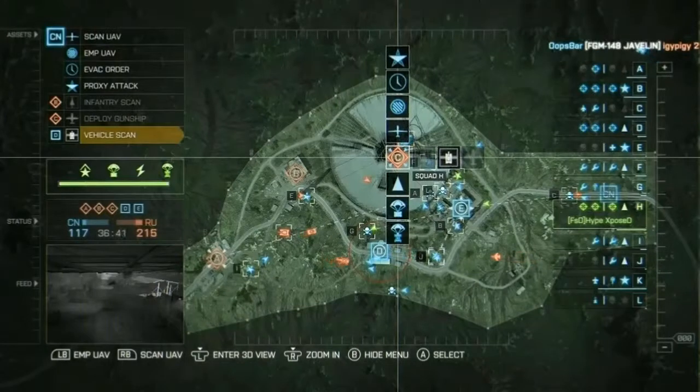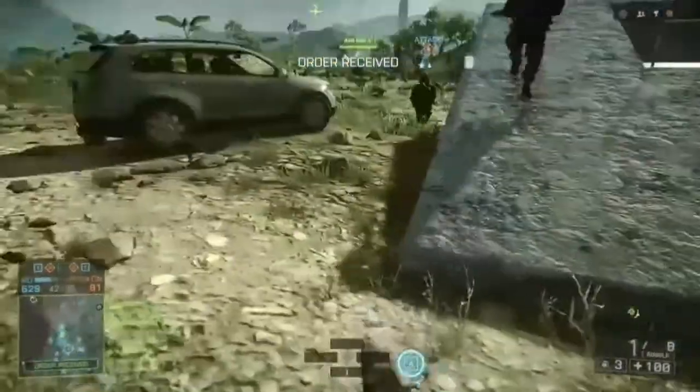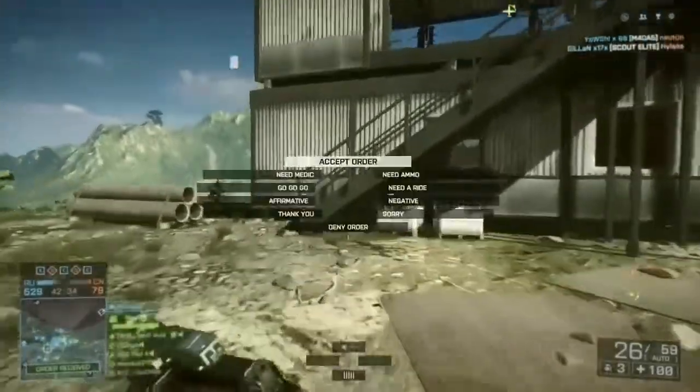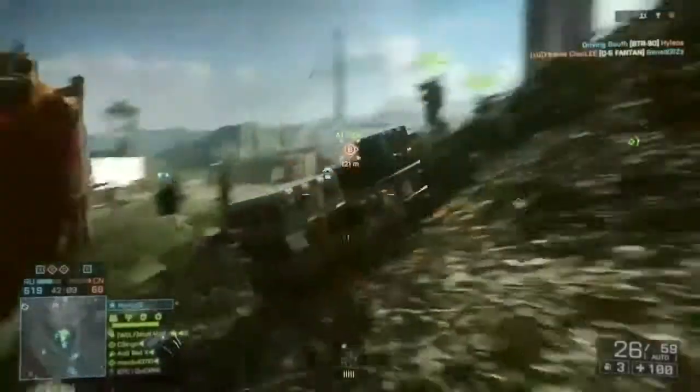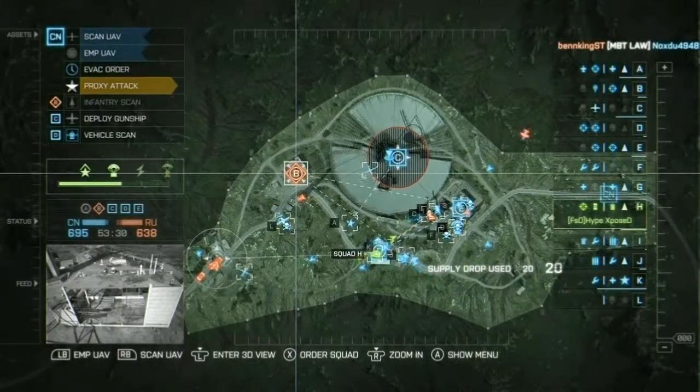In at number 2: Command. A good commander or squad leader understands the responsibility given to them, so some organisation is critical to these roles. Don't take the hot seat unless you absolutely know what you are doing.